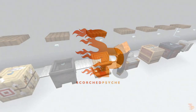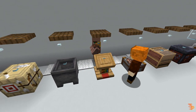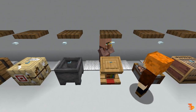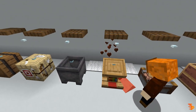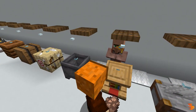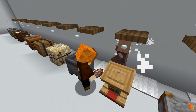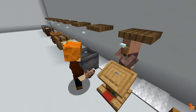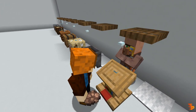Hello everyone, Scorched Psyche here. Today I'm going to showcase the Connected Villager Jobsite Datapack. This datapack is very useful for various situations due to the villager AI being very weird when you're trying to set up villager professions. I'll do a quick demonstration first and then I'll go into more detail as to how the datapack works.